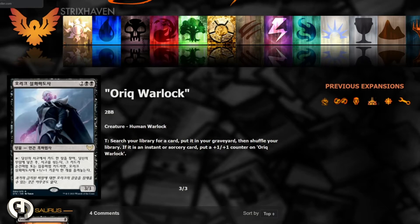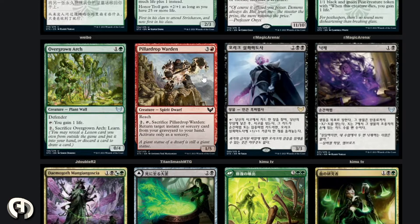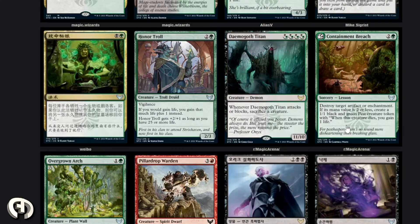Not much to see there. Pillow Drop Warden — two mana, tap, sacrifice the warden, return target instant or sorcery card from graveyard to hand, but you may only cast it as a sorcery. It's four mana total — a Spirit Dwarf. Containment Breach: three mana, destroy target artifact or enchantment; if its mana value is two or less, create a pest. That's fine. Then we have another Demigoth — the Demigoth Titan — which is why I'm wondering about the Wandering Archaic connection because it also has six hands.